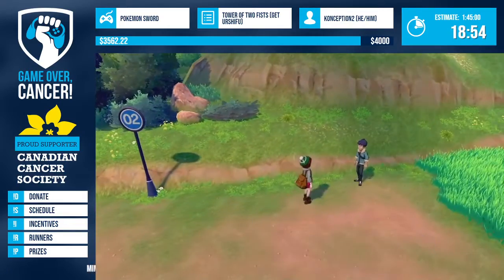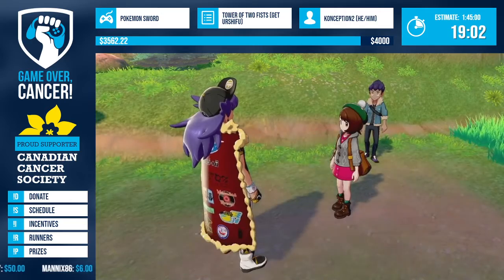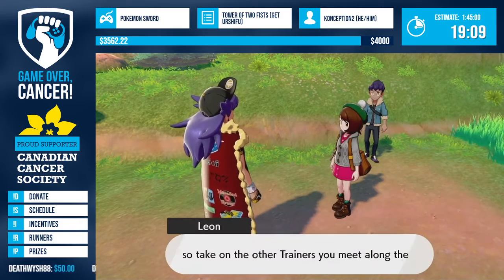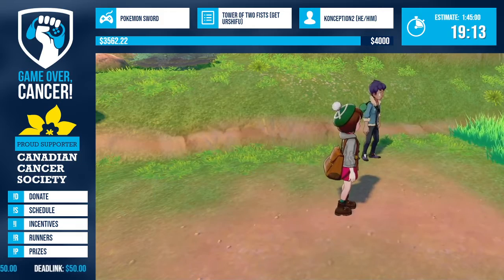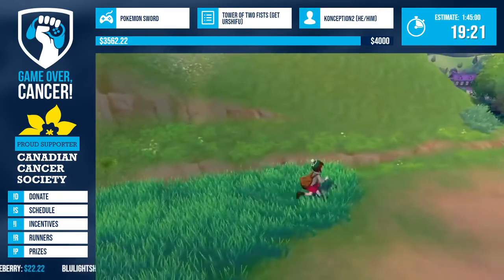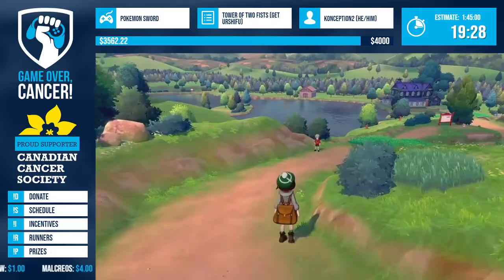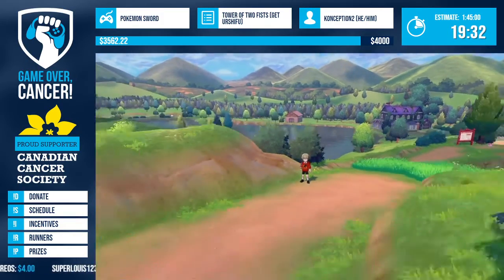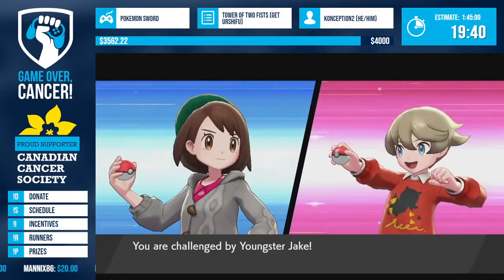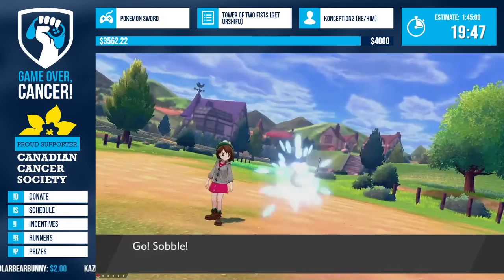Meeting Hop and Leon here is where the catch tutorial would have happened - but because the game detects we already caught a Pokemon, it skips the entire tutorial with Leon. That's a key piece of speed tech: not only does catching the Wooloo give us leveling, it skips this cutscene too. This game also shows Pokemon visibly in the grass rather than random encounters, which is great for speedrunners - we can just dodge Pokemon we don't need instead of buying Repels.